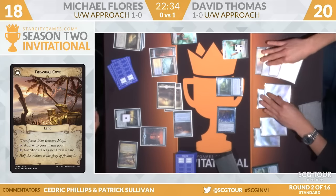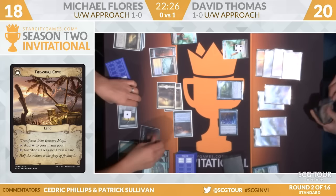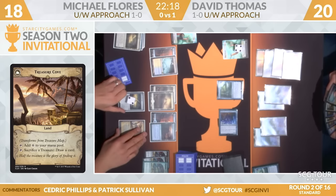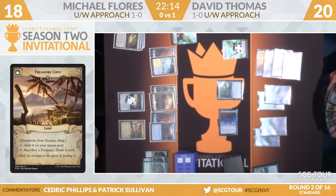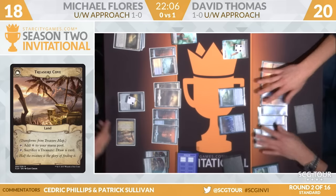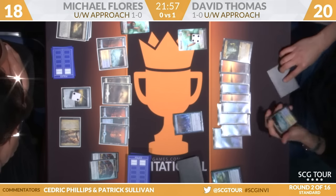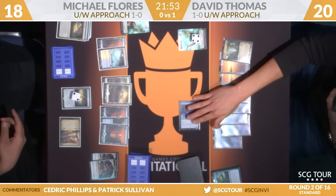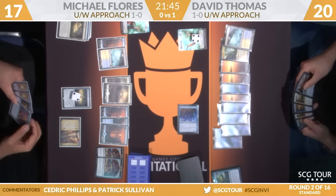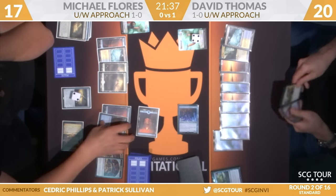Treasure Cove is here. So you tap it to add a colorless, or you can sacrifice a Treasure to draw a card. Flores does have three Treasures on the battlefield now. He's going to scry one with his other Treasure Map. These are non-legendary, in contrast to Search. Let's add a Treasure, draw a card. Flores has found a land, puts that on the battlefield right away. Now we go over to David Thomas — trigger, he'll transform. Azcanta is back. Torrential Gearhulk is the draw — Baral in for one, rediscovered.